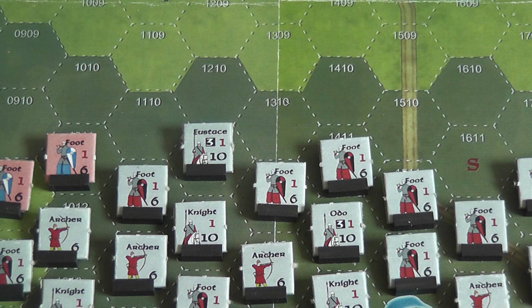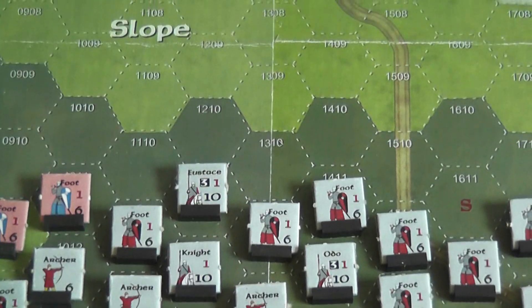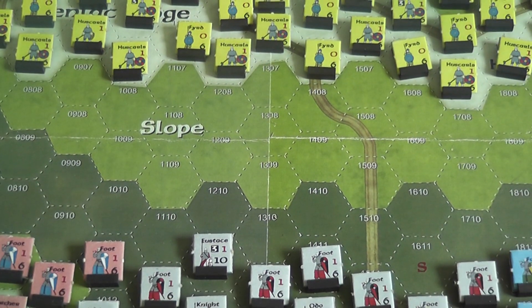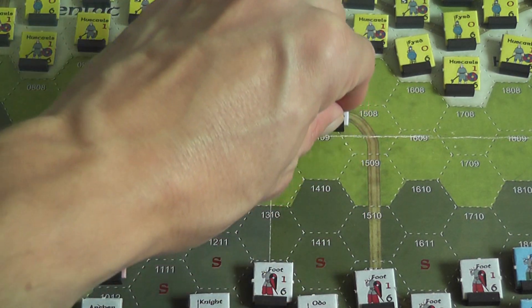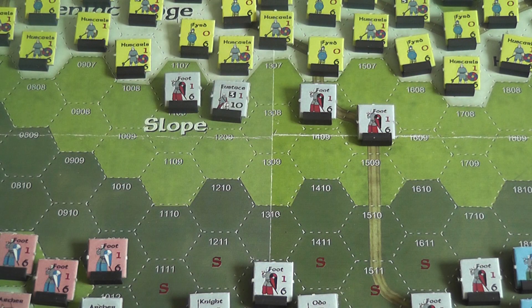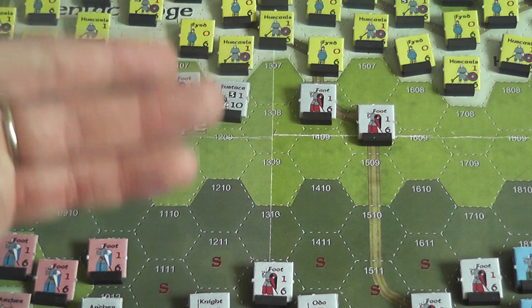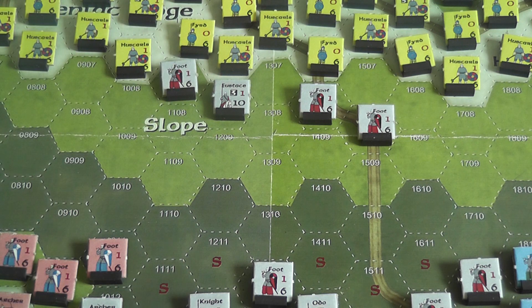Units that are not rallied at the end of the rally phase are moved to the dead pile and are out of the game. After this, the Norman player can move — units move up to their movement allowance, modified by terrain, and after movement there will be combat. An important thing about movement is that units project a rigid zone of control, meaning that when you move into an opponent's zone of control you must end movement and are locked there — you cannot leave.